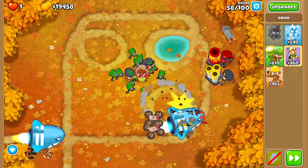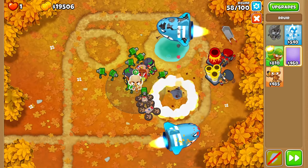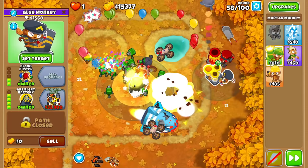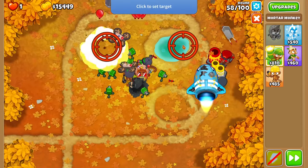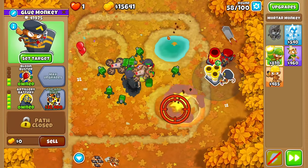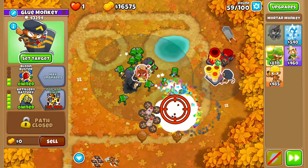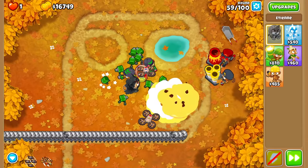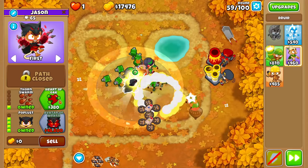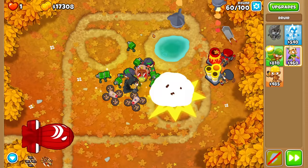Even though it's not super efficient, I'm going to end up getting a Druid kind of in the middle of the map and get him up to bottom tier 4. More Bloons coming — see what happens when you don't micro for one second? It can be the death of me. Camoflettes we've got covered easily — we've got a Mortar, we've got Etienne. Easy peasy.